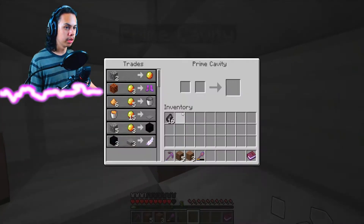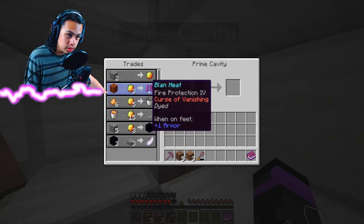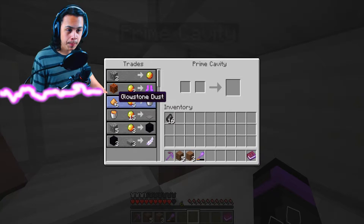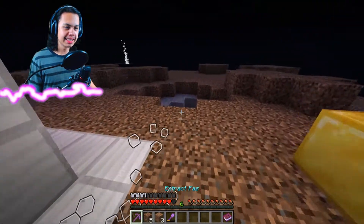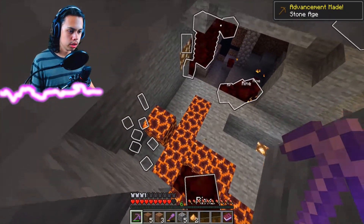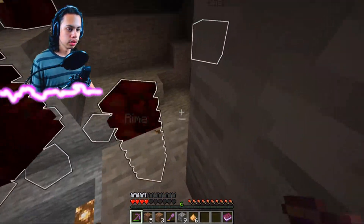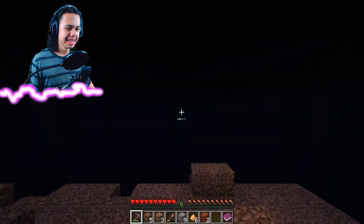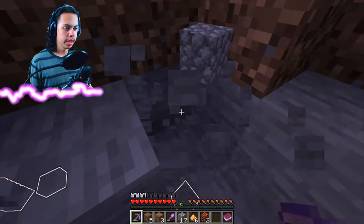So we got everything that we need from him now. For two cobblestone we get magma cream. With a magma block we'll get some good stuff, so we need to mine a magma block while we're there. At the end of the day, what we need is six glowstone dust and five magma cream. Six glowstone dust and five magma cream. Here we go.